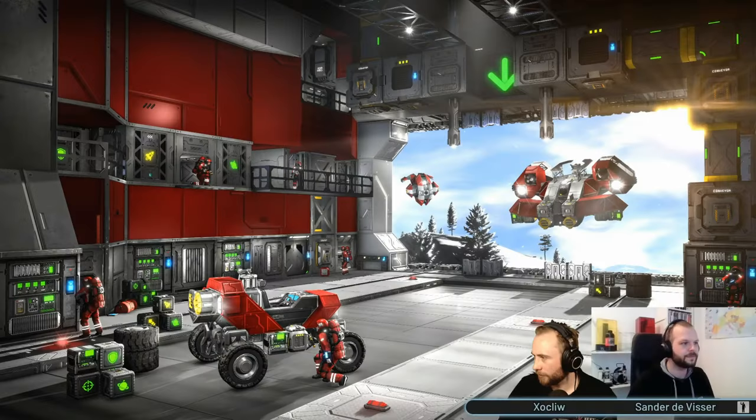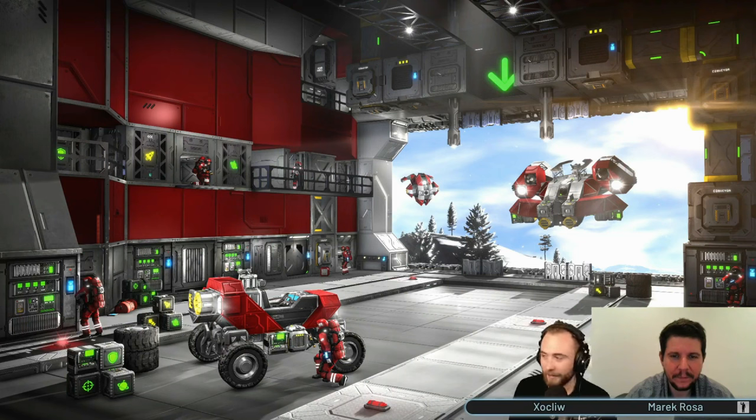Let's jump right in and see what they had to say about the five blocks that make up this AI grid. There are five AI blocks: the AI flight or move block, the AI basic or task block, the AI recorder block or path recorder, the AI defensive, and the AI offensive block.